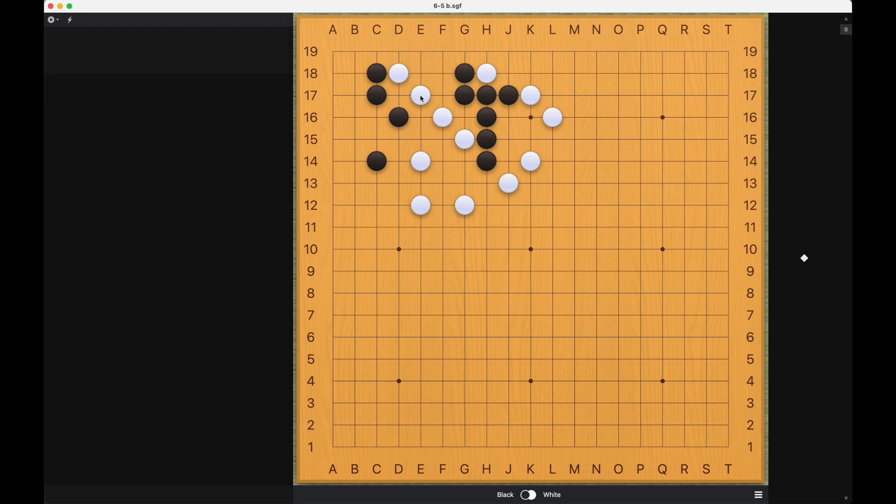So once again, it's all about trying these different bumps. I thought about these first as well — they won't work, but playing here will work. So it's about trying these bumps and trying to exploit white's weaknesses as much as you can. Thank you for watching.